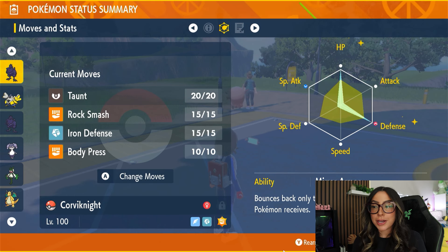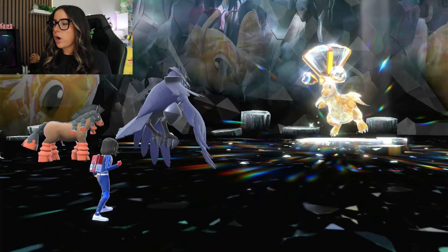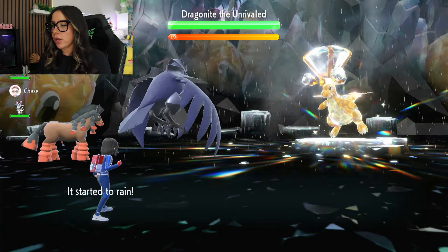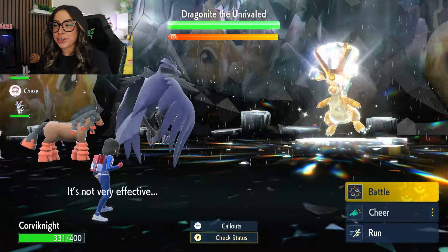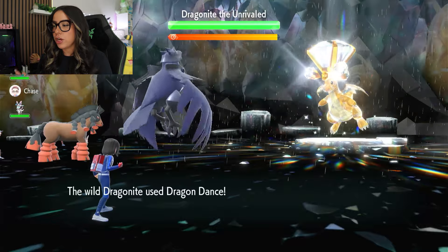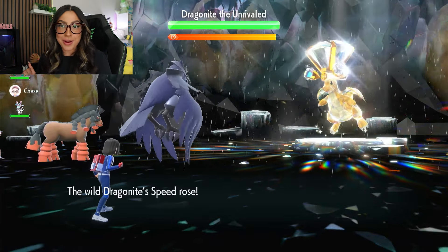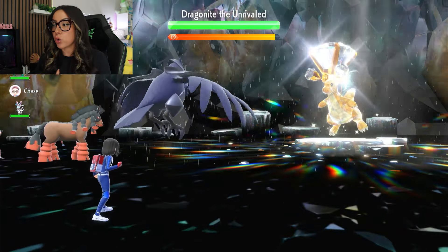Now that we know exactly what you're going to be going up against and what you're going to be bringing, let's go ahead and hop into the actual strategy. When you hop into the actual raid, the first thing that Dragonite is going to do is use Rain Dance to set up the rain. This helps it with Hurricane as well as Thunder. If you do get confused by Hurricane, I recommend just restarting because you don't want to deal with confusion. We're going to use Taunt turn one, just because it does want to set up Dragon Dances. We want to stop that from happening because the more that it sets up, the more Extreme Speed, Earthquake, and things like that are going to hurt.